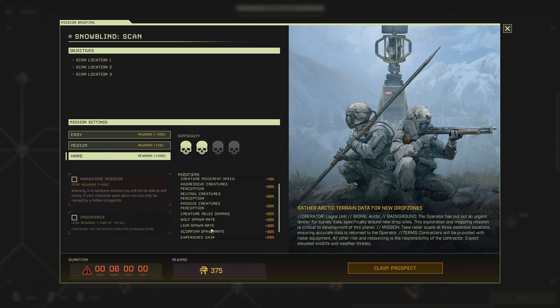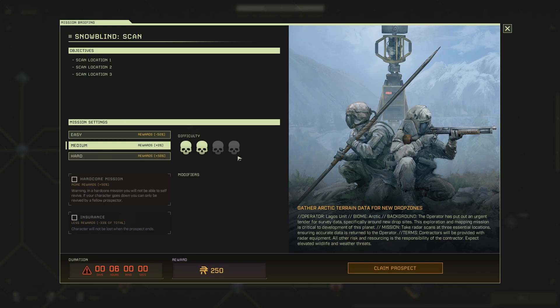Wolf spawn rate is 30%, Lion, Scorpion — play XP gain. So what's standard? 250. For this one, because we are in the Arctic biome, we're going to be coming across a stupid amount of wolves anyway. So if you pump that up, that's going to be mental. We'll just go for medium on this one, which is the standard difficulty anyway.